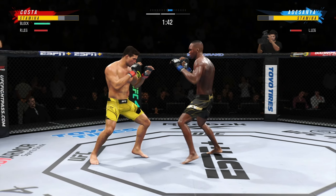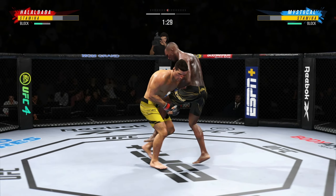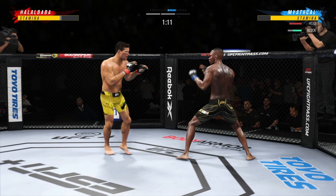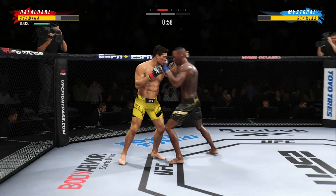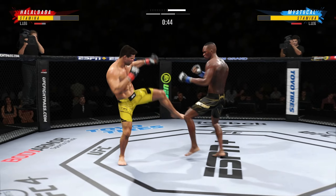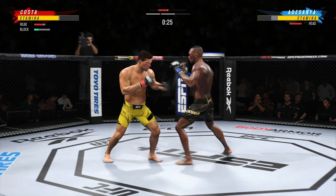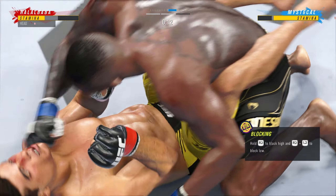Beautiful land there by Adesanya. He just captures your imagination — from the walk-out to the entrance, when he's on the outside, the fighting style. He just has that 'it' factor that makes you want to stop and stare at Israel Adesanya. Significant strike, big block. He continues to work the body. Both fighters continue to try to get a more dominant position. 30 seconds to go in round two — caught by that straight punch, his defense has abandoned him tonight.